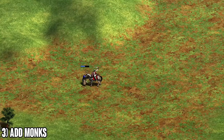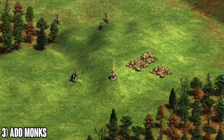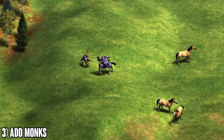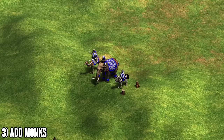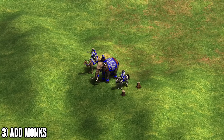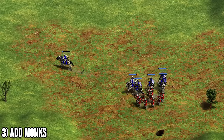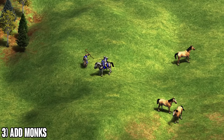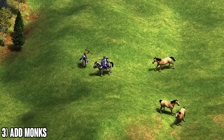Monks do three things with cavalry: they convert enemy units aggressively, they let you pick up relics since you have map control with knights, and most importantly they heal up your knights. Knights are very expensive units, so don't throw them away. Fight with your army, and when knights get really low on HP, drag them back home to heal — even a 1 HP knight can go back up to 120 HP.